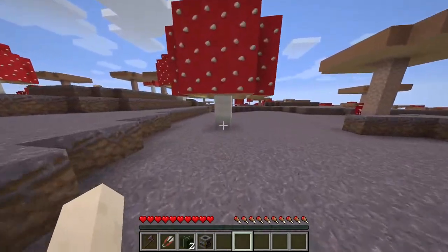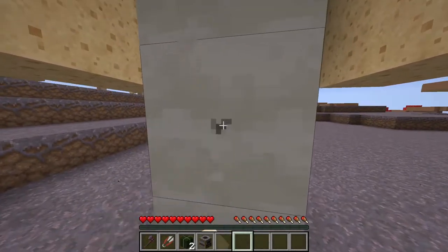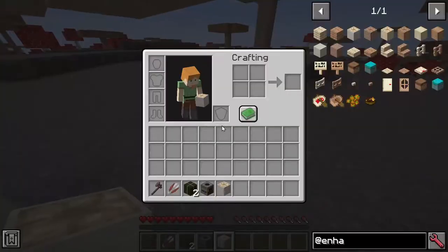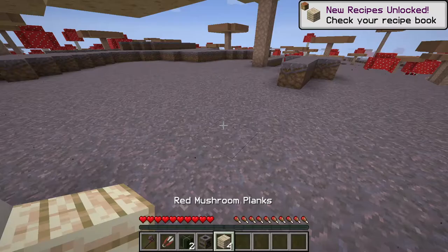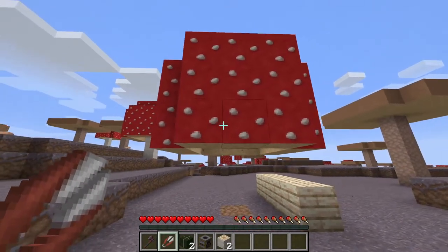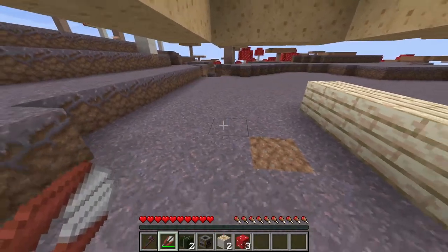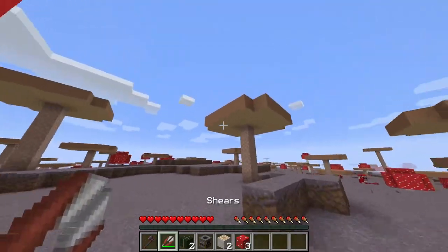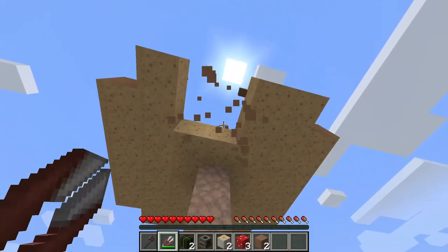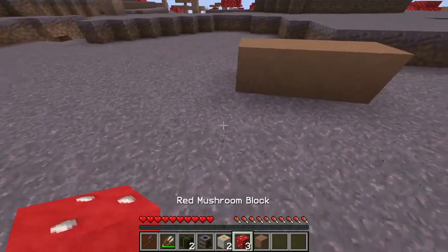Similarly, if we go to the red mushroom, it doesn't look quite as obvious as the brown mushroom — I am also using a Deep Pixel texture pack. We can put that in and get red mushroom planks. Another change is that you no longer need silk touch to harvest the mushroom block; it's been changed so you can now harvest it with shears. The same is true for the brown mushrooms, giving you those brown and red mushroom blocks.